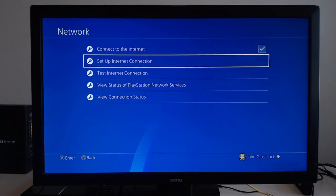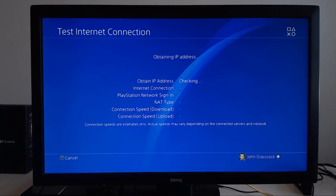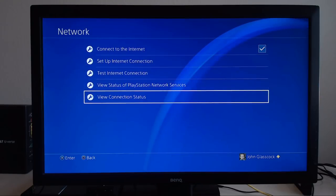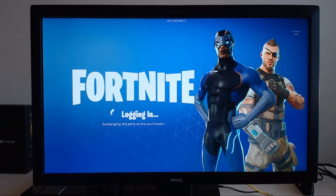First thing we're going to do is set up an internet connection using the LAN cable and set everything to easy. We'll do a quick test. My internet is a thousand megabits per second upload and a thousand megabits per second download, but through PSN it gets bottlenecked, so we're sitting at around 340 download and 65 upload. We're going to see just how low the ping goes in Fortnite Battle Royale, and then we'll switch over to our mobile hotspot.